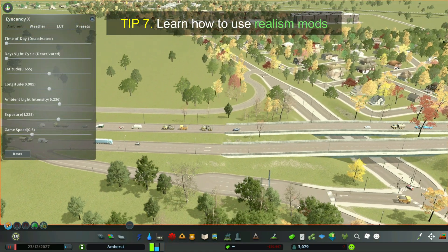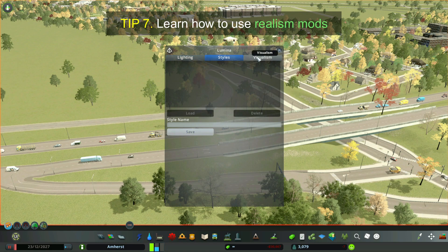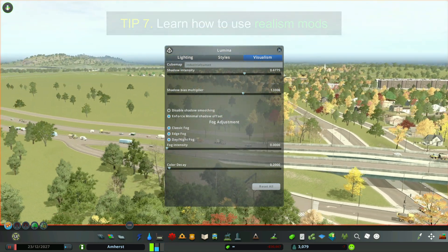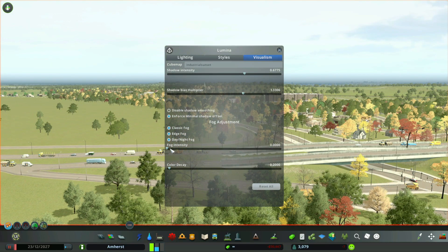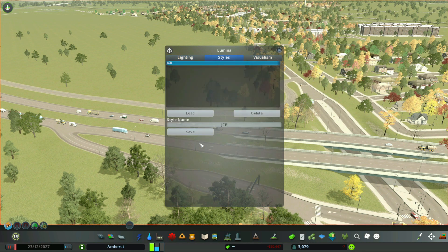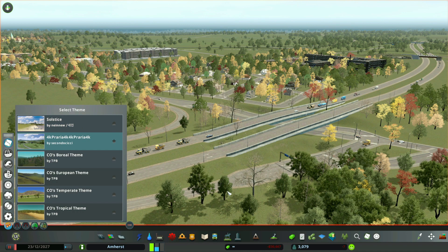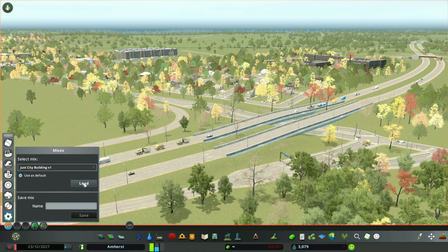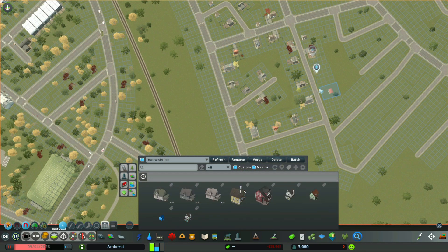Tip 7: Learn how to use realism mods. These take a little bit of tweaking to learn exactly how to make your map look like you want it to. The look of the map is important because it's what inspires you to build. Before you start to do heavy detailing, I suggest you get up between 12 and 15 thousand in population. This puts a lot of sims and cars in the game to inspire you as you go along.